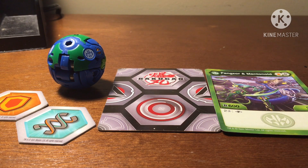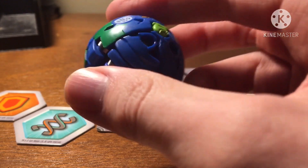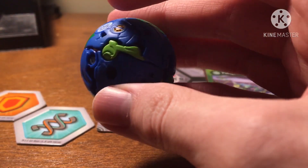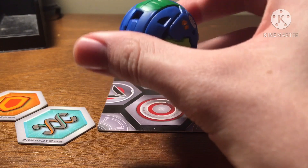The first Bakugan we're going to be taking a look at is Fangzor X-Mantanoid. Here he is in his ball form. He is Aquos and Ventus. Pretty cool — I love the green highlights on the sky and the little orange spots. He is really cool in his ball form.